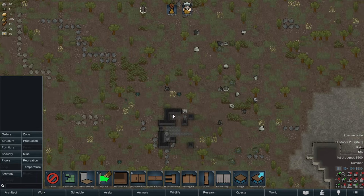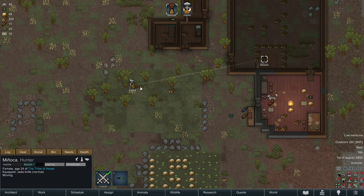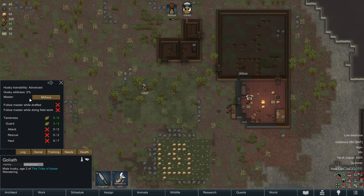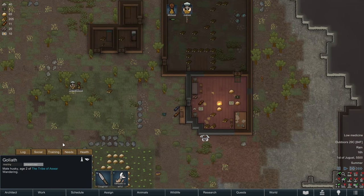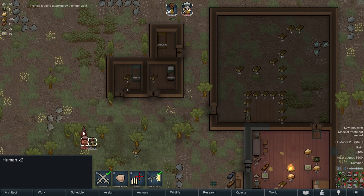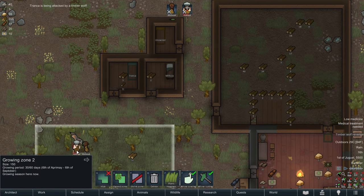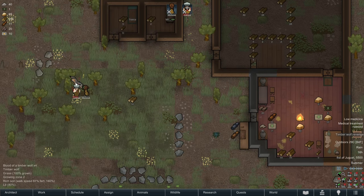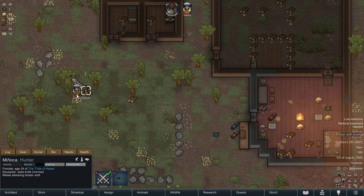But there's a timber wolf that's attacking Tronca. Going toe to toe with a wolf is probably not going to pan out well for us. Tronca only has two bites - could have been worse. Manyaka, I need you to continue attacking this wolf. Tronca, you can get yourself some rest.